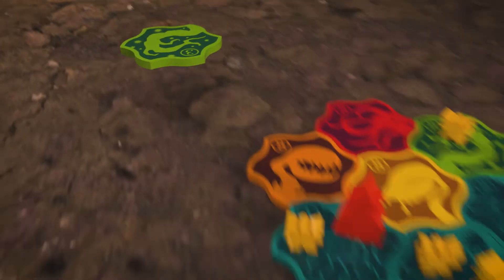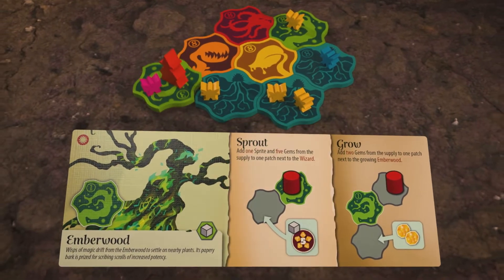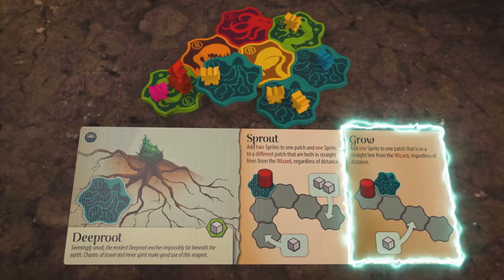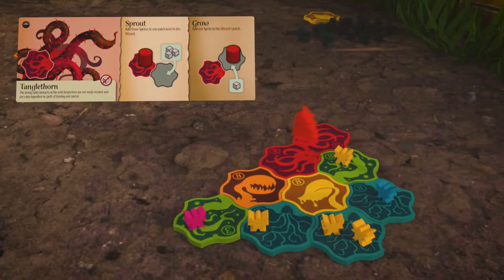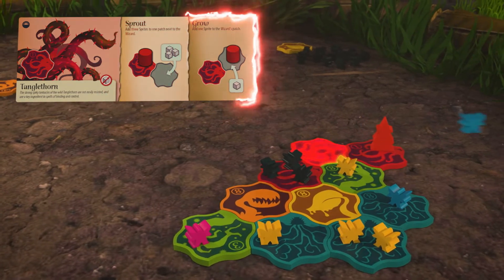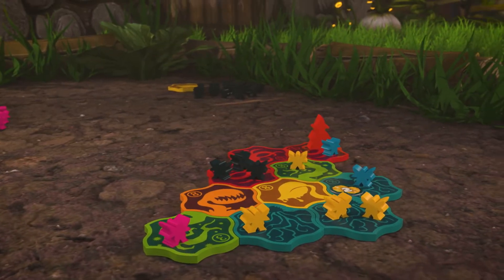Planting a patch always comes with a choice. You can activate its own powerful sprout power, or instead activate the weaker grow powers of every patch it's touching. Sprout or grow? One big move or several small ones? Which powers will put you in control of the most bountiful fields?